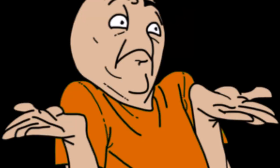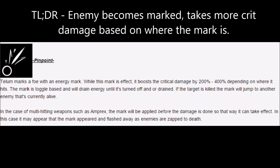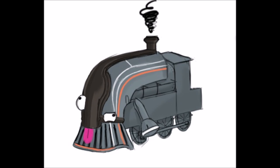Telum's passive is unknown, as Telum currently does not have a passive. Telum's first ability is Pinpoint, a Toggle skill. Telum targets an enemy and applies a Mark on them. While the Mark is active, it will buff all crit damage against the enemy by 200–400%, depending on where the Mark landed. The Mark will drain Telum's energy until it's toggled off or until Telum runs out of energy, and once the Marked enemy dies, the Mark will pass on to the enemy closest to the original Marked target. Multi-hit weapons will have the Mark buff applied before the damage is done so the effect can occur. Building for Power Range with Pinpoint equals GG.